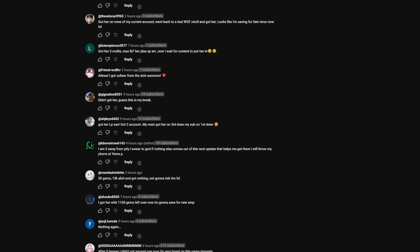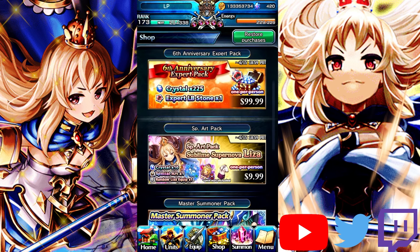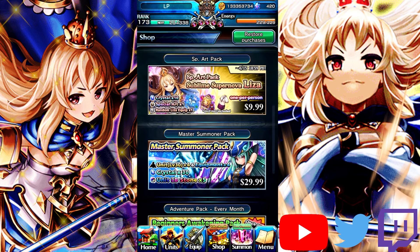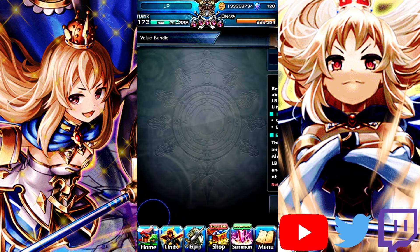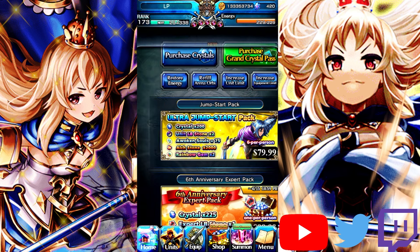How long is this banner? It's not that long, but it's not like a collab that sticks around for over two months. Looking at the shop, I wish I'd gotten some of the Shangrila stuff. There's the SPR pack where you can get a random laser equip, her Smart Skirt, and her SPR which actually doesn't look too bad. Besides that, there's the sixth anniversary expert pack — for the low price of $100 you get 225 crystals and an expert LB stone.